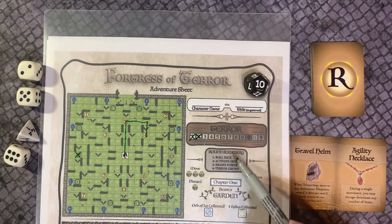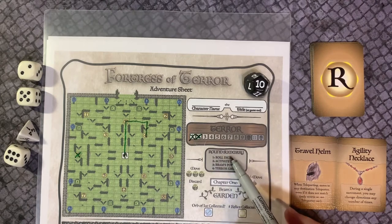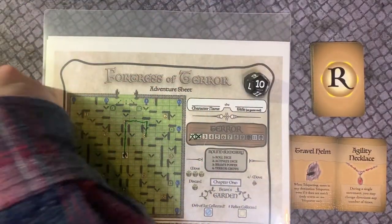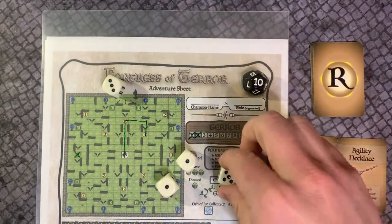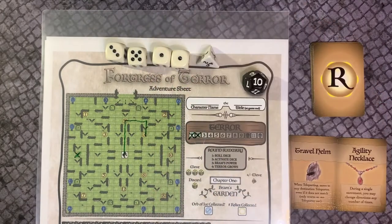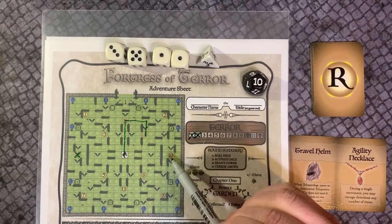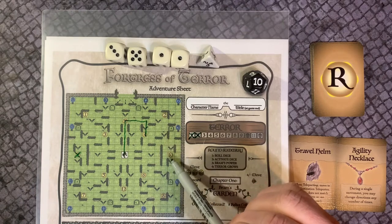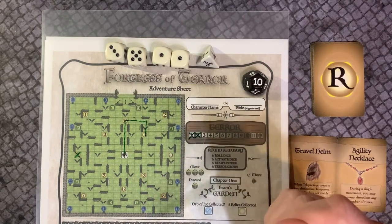Round 2, Phase 1. Now we begin a new round starting with Phase 1 — roll dice. Roll your dice pool again to begin this second round. Notice that you start fresh with a new set of dice each round. Round 2, Phase 2. The doom die shows a 10, meaning that relic 10 will be destroyed if we do not collect it this round. It's close, so let's try. Our dice pool, though, is not very favorable to our plan here.